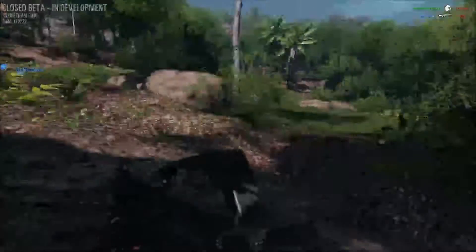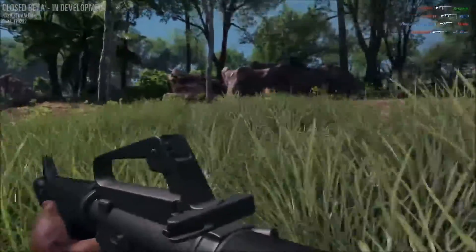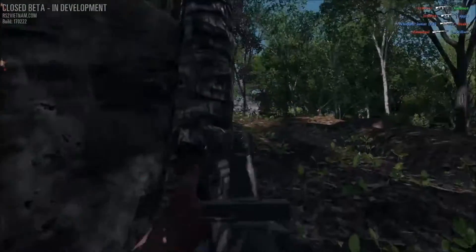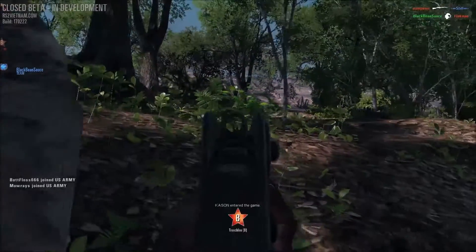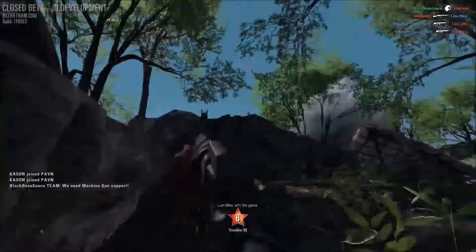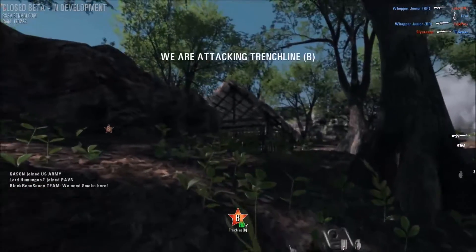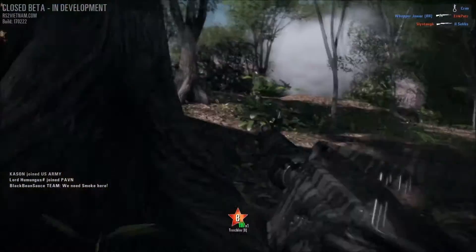Hamburg Hill starts off as a little jungle and then goes into an exposed hillside. It's one of my favourite maps, it's also quite hard. Especially as the Americans, which is why I chose to be American, because normally I'd go as a DSHK gunner as a Viet Cong and shoot down helicopters, which is one of my favourite things to do in the world.